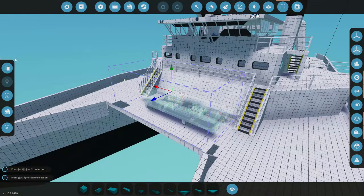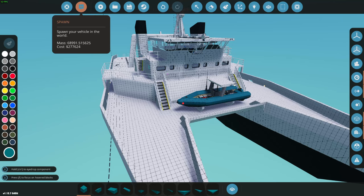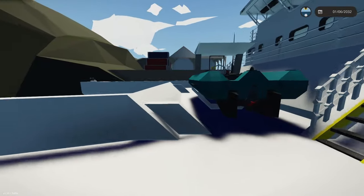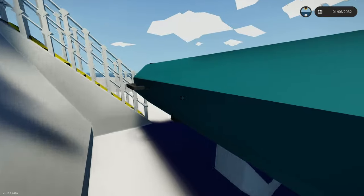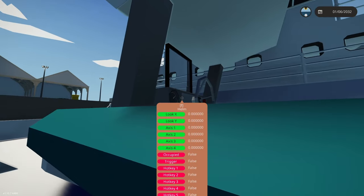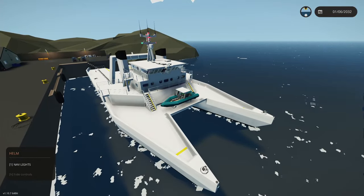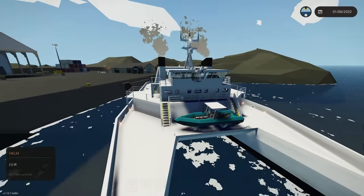Oh, that looks really good right there! Let's paste it in — look at that, it sits right on the front of the recovery ship. We can still get around it with the new jumping mechanics. It just sits right here and now we can build out the crane system for it. This is awesome — I'm really excited about this.